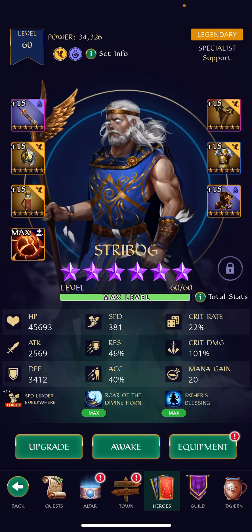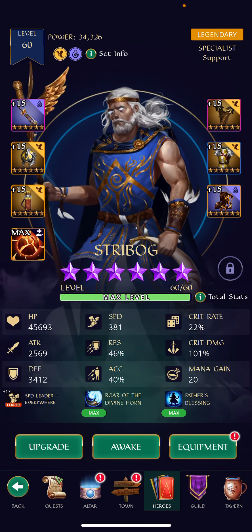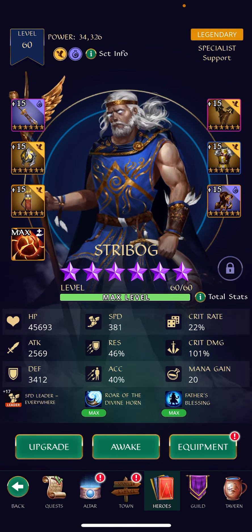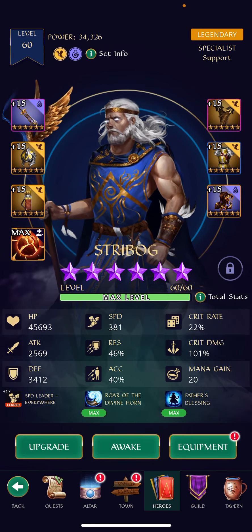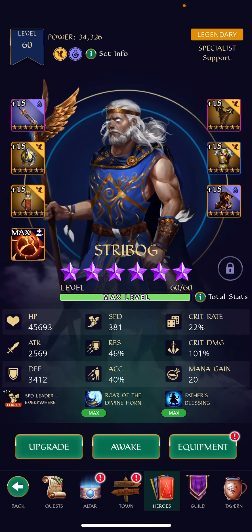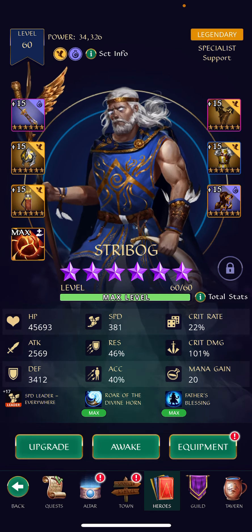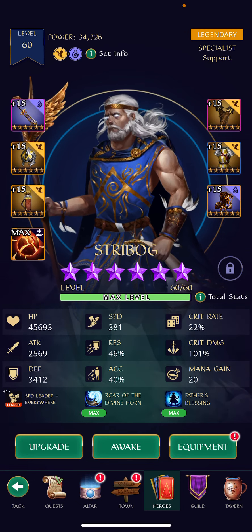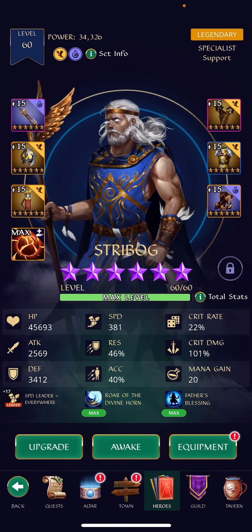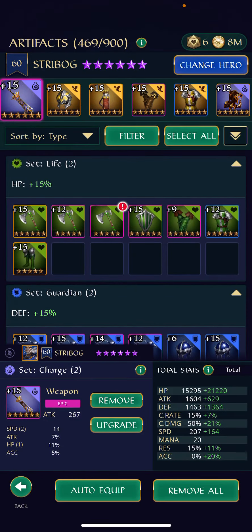Compared to the other one where the HP was under 30k and the defense was under 3k, I've actually got over 45k HP and over 3k defense — almost 3.5k defense. And that's so much better. So let's say this Strybog has around 50% more EHP than my Strybog 2, and that's obviously a significant difference — that means this Strybog can take around 50% more damage than the other Strybog. And if we look at the individual pieces, you're going to see why.